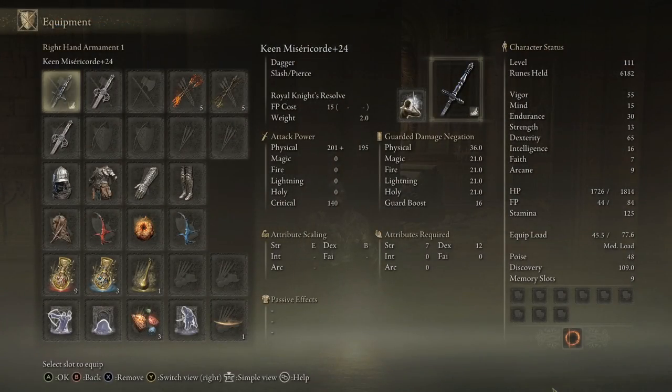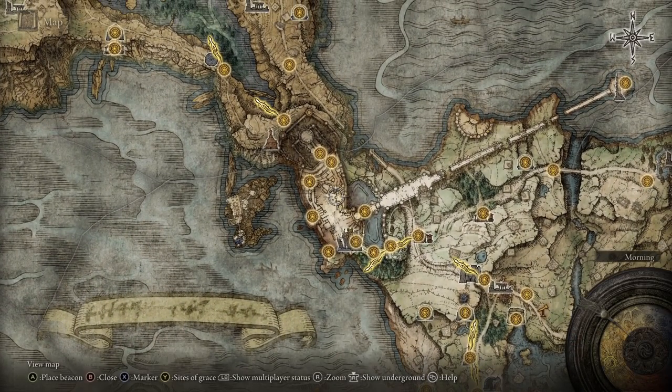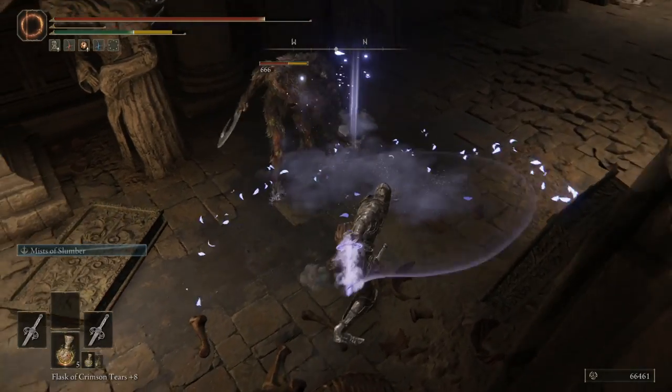It's found behind a stone imp statue in Stormveil Castle — so again, getable very early. The reason you want this is because it's got a crit rating of 140. This is the highest crit rating on any weapon in the game, and it makes for some meaty crits. The crit rating is basically the multiplier of damage when you're performing a critical. Most weapons sit at 100, but this takes it up to 1.4, which is incredibly effective.